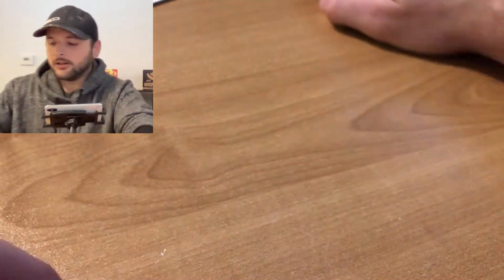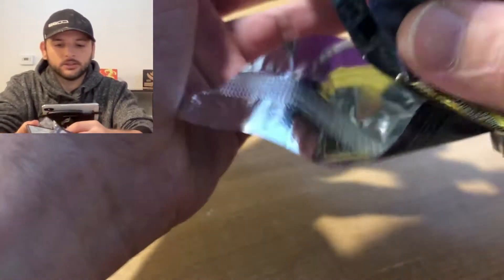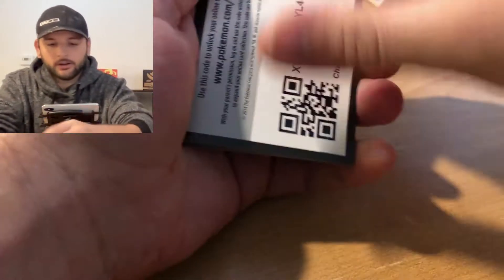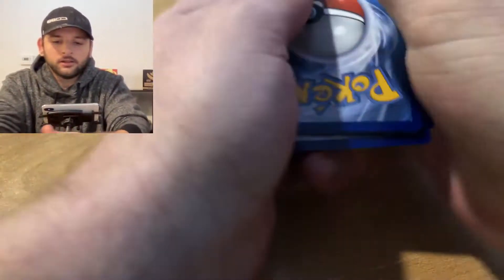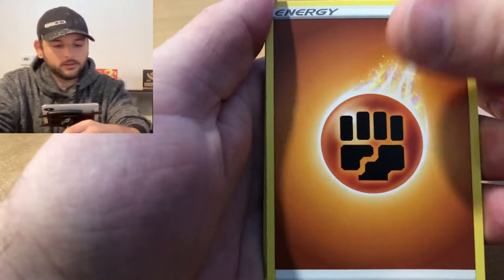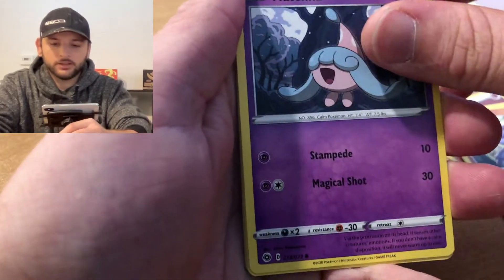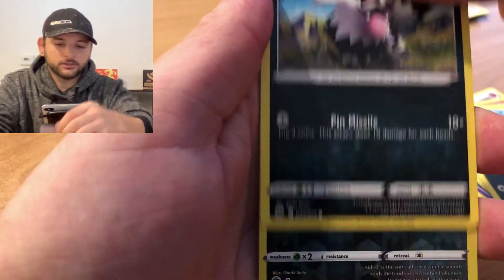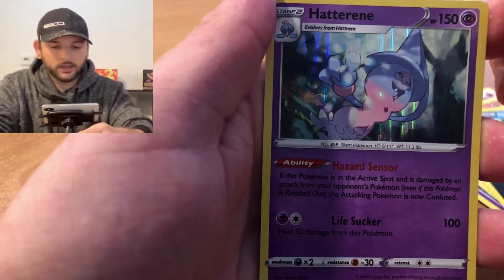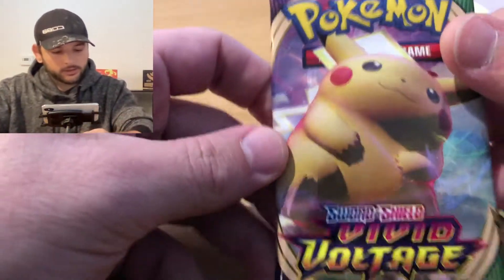Jumping right into that next pack - it is the Champions Path pack. Looking for that Shiny Charizard or that Rainbow Rare. Here's a code card for you guys. We've got Fist Energy, Hyper Potion, Malamar, Machoke to go with that Fist Energy, Hatenna, Swablu, Scraggy, Carvanha, Galarian Zigzagoon, a Reverse Holo Nickit, and a Holographic Hatterene.